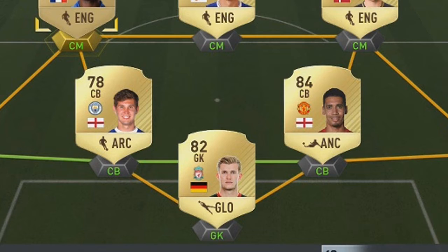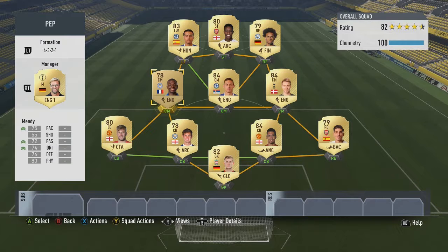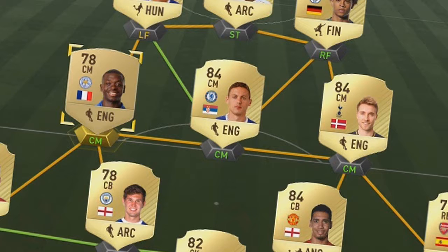We've got John Stones and Chris Smalling. Now the reason why we've got a high attacking work rate defender is he needs to be going and joining that midfield. We want to be putting that pressure on, stopping them from being able to play that ball over the top by just closing down maybe the centre attacking mid or something like that. And we've also got Mendy.